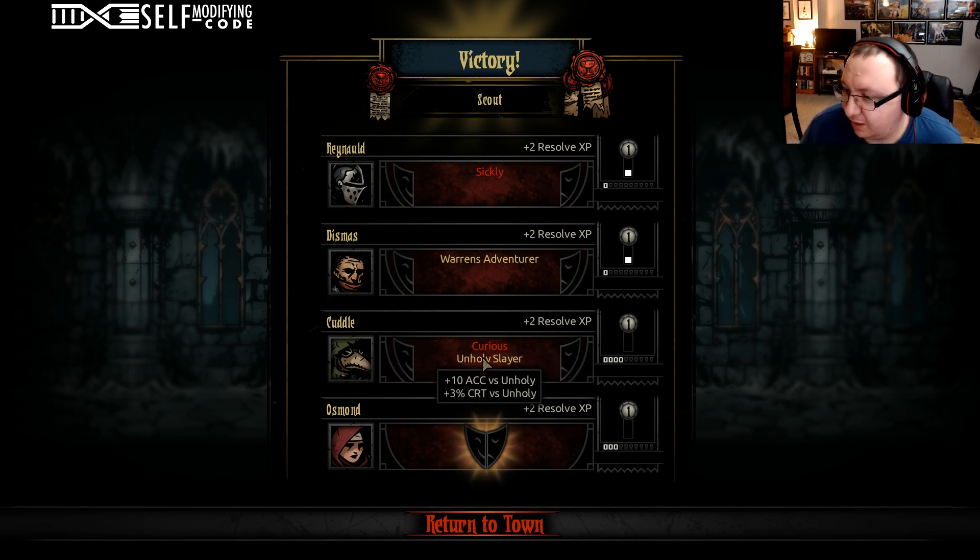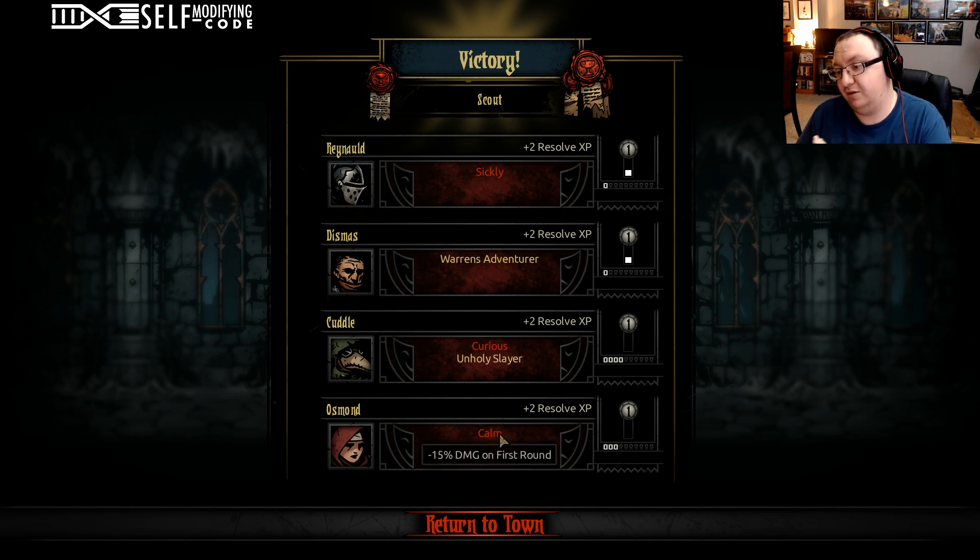Unholy — that's pretty good, kind of weird for a Plague Doctor but whatever. And Calm — minus 15 damage on the first round. This is actually very lucky because I'm rarely going to be doing damage with this character, so that's not a huge issue. Let's return to town.